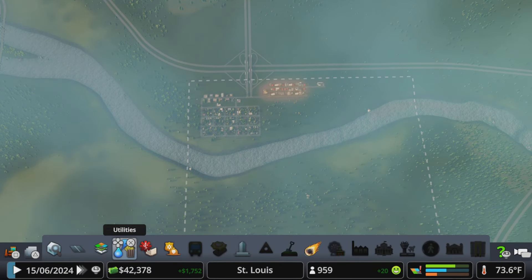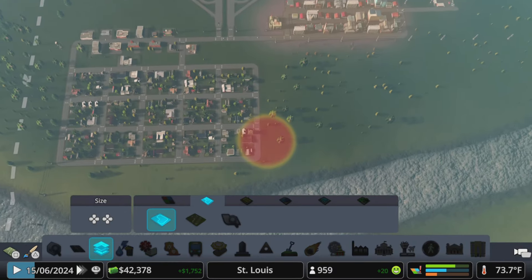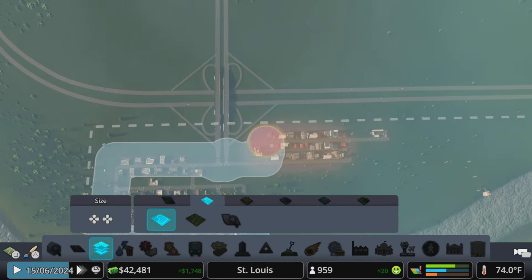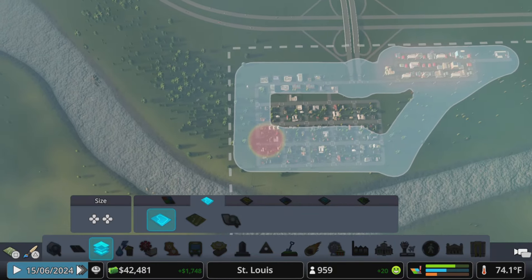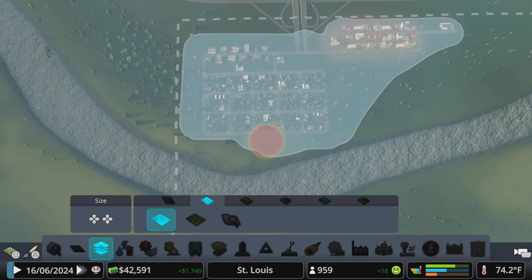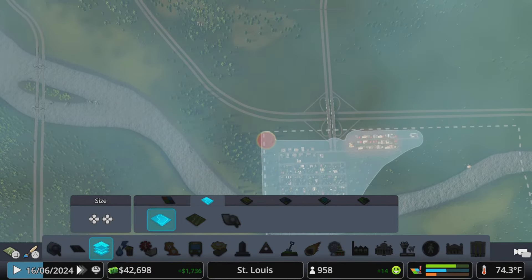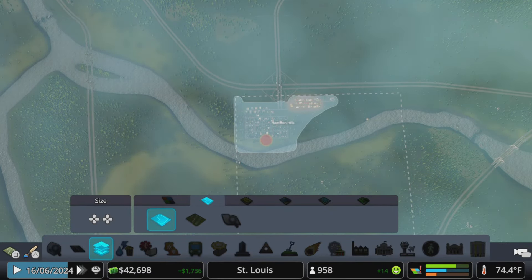Let's come back to our map, bump this back down to one times speed, and zone off a little area. This area over here that we are going to zone off will be our first little township area — our old neighborhood, if you will. However, we are going to name this based on the topographical map, so we are going to name this area what it is actually called in St. Louis.